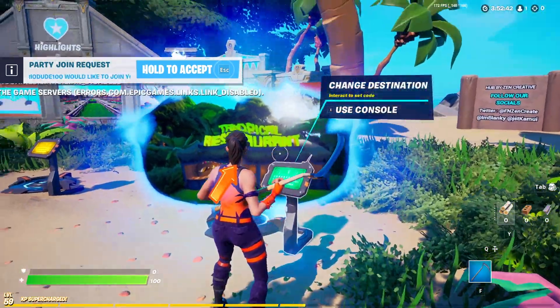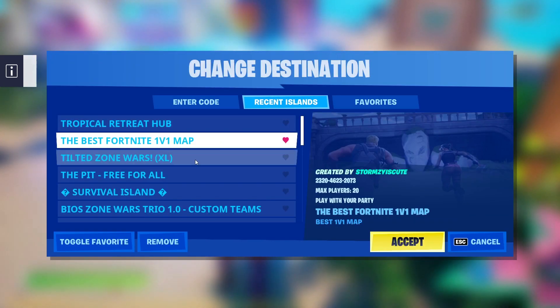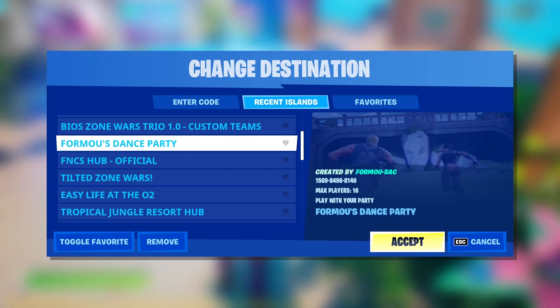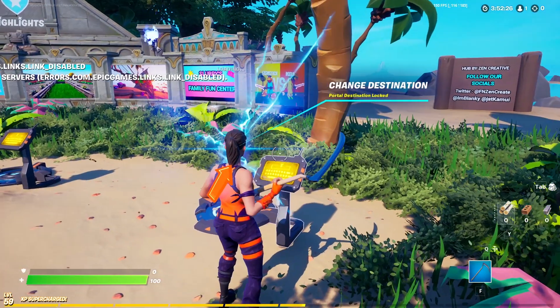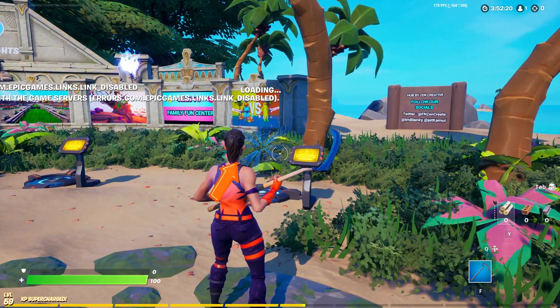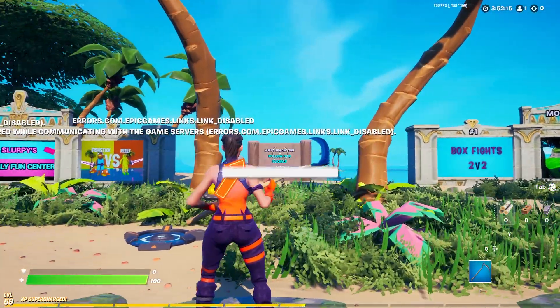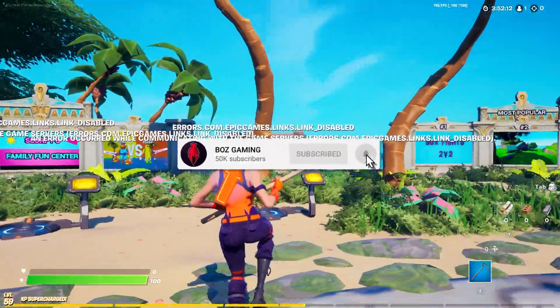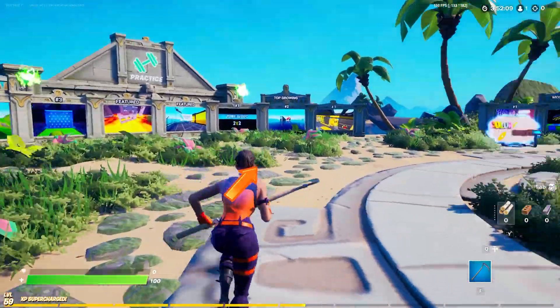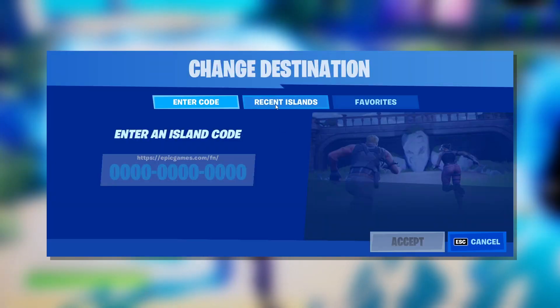The next map was this Fortnite Dance Party map, with the code 1569-8496-8140. If we go ahead and put this one in and wait for it to load — this map was actually banned too. I didn't even know about that at the time of making this video. So yeah, both of these maps were actually banned, which is pretty sad. Let's head over to this section and put in another map.